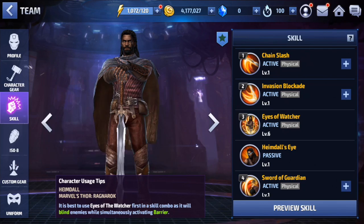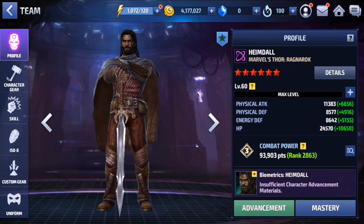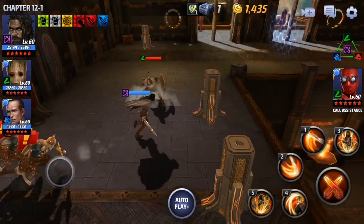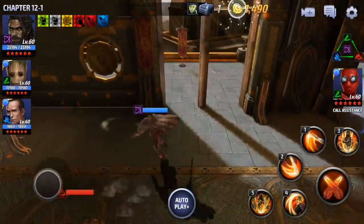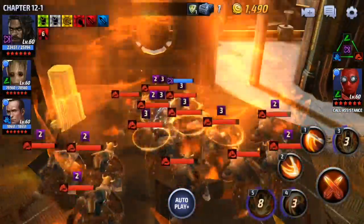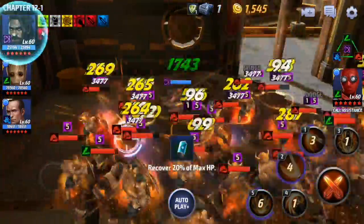You want to max all his skills out because he just does way more damage obviously, and you want to help that bleed and burn damage on skills one and five do more damage. We're going to run into 12-1 with him at T1 first.